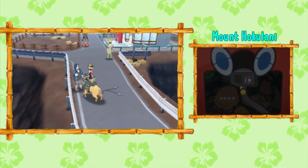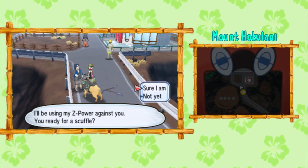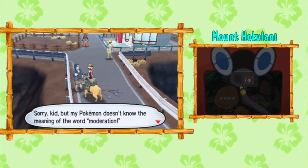Near the summit, you're gonna come across Veteran Akira, who is the route kahuna. He's gonna ask you if you'd like to battle, and you have to say yes, or sure I am in this case, and it'll initiate the battle.